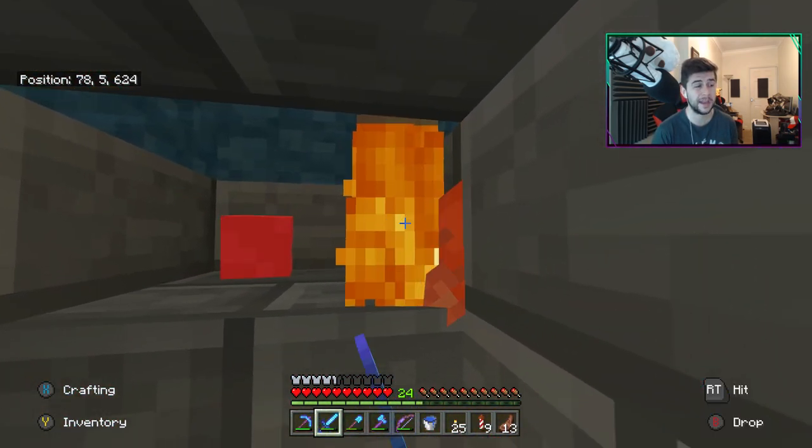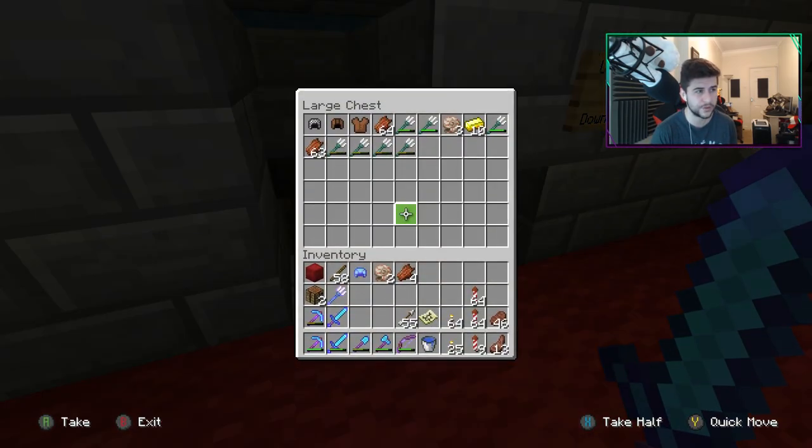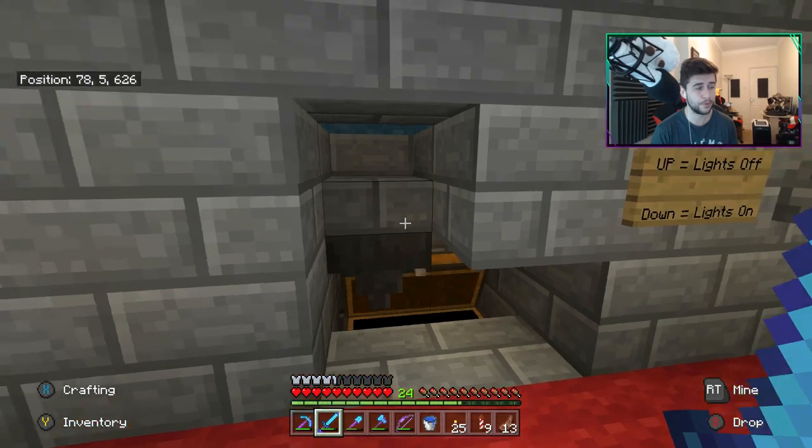You literally get the max amount of things and this does not require as much work as the previous one. After killing all of those, this is what we ended up with — that was only one batch. Those are all tridents, those are nautilus shells, that is gold, you get armor, you get absolute even more stuff right here. It is brilliant.